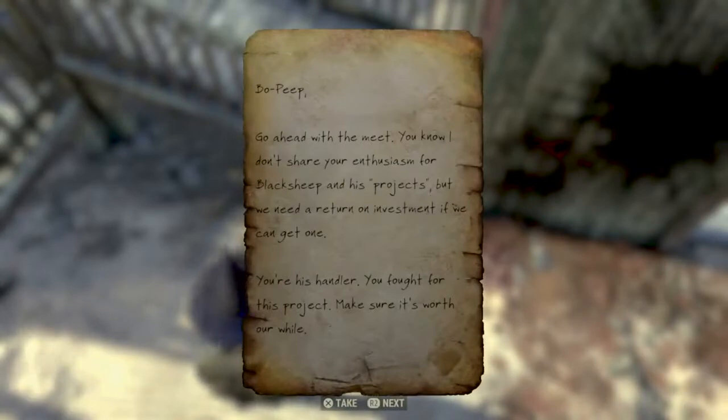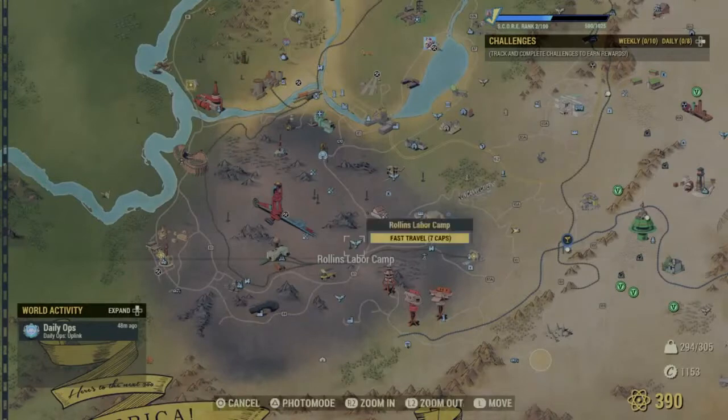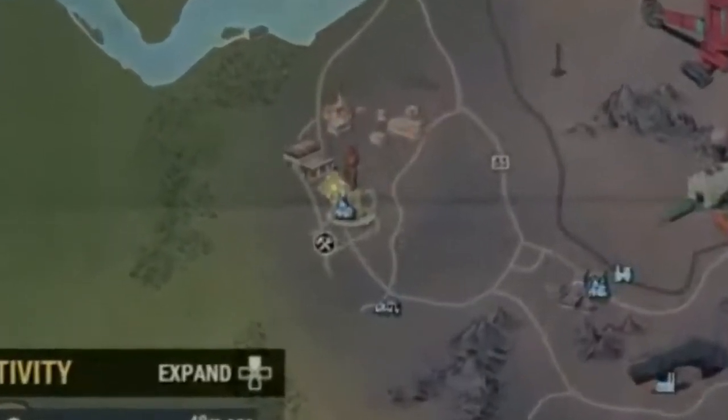So you're going to get this third clue and then they're going to send you to another place for the second part of this quest. For the second part of the quest they're going to want you to go to Sal's Grinders, and I'll show you on the map where that is — you'll see it's that location to the west, right there.